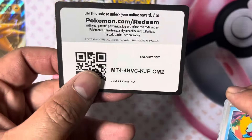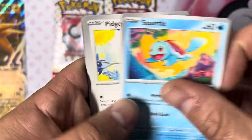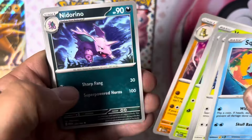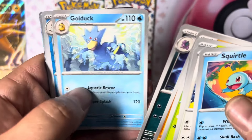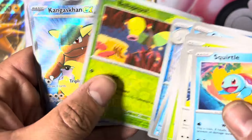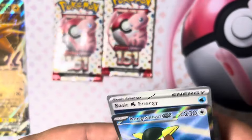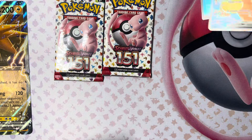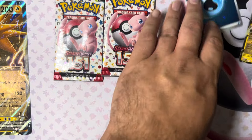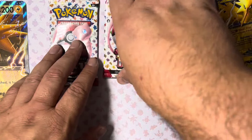Pack number two — hopefully it fares us better than pack number one. Start off with a Squirtle, into the Pidgey, Lickitung, Venonat, Sandslash — one of my faves — Nidorino, Golduck, a foil reverse Dewgong, a reverse Bellsprout, a Kangaskhan EX, and a nice little foily water energy. Do not know if I have the Kangaskhan yet, but hopefully I don't because I'm trying to build the set. Those are just promos, not exactly hits, but you know how it be.